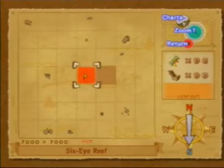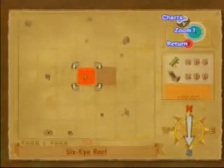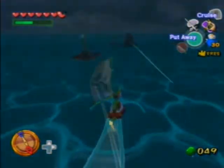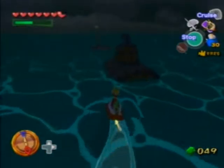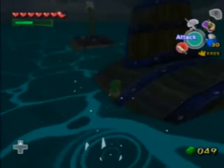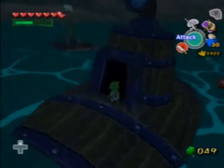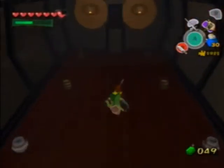Alright, so we're here at Six Eye Reef, a little bit southwest of the island itself. Because over here is a submarine. Let's go inside here. If you remember the last submarine, we got a bottle from killing some enemies. This time we're going to get a heart piece, but it's going to be a lot harder.